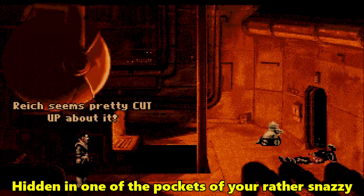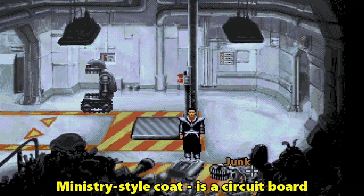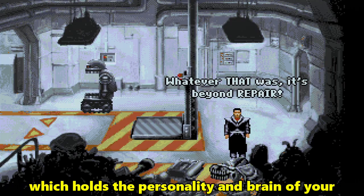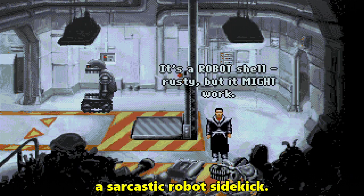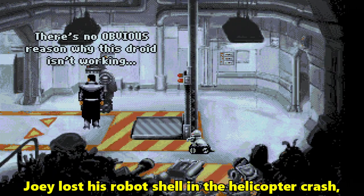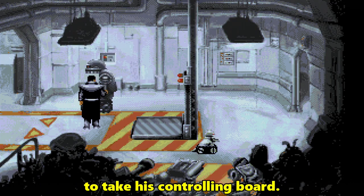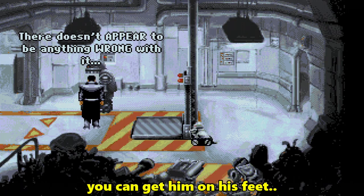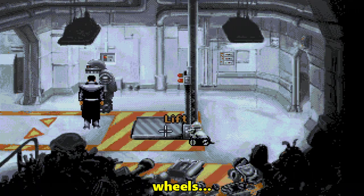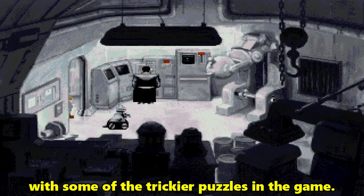Hidden in one of the pockets of your rather snazzy ministry-style coat is a circuit board which holds the personality and brain of your lifetime companion called Joey, a sarcastic robot sidekick. Joey lost his robot shell in the helicopter crash, but luckily you had enough presence of mind to take his controlling board. Once you find a shell for him — tracks, wheels, whatever — you can get him on his feet and get him to help you out with some of the trickier puzzles in the game.